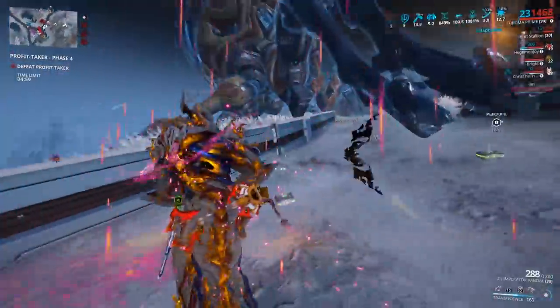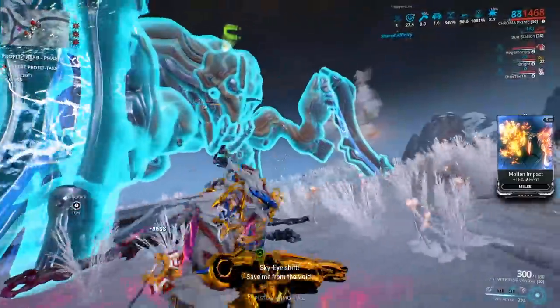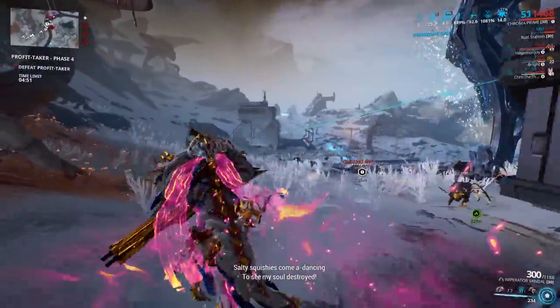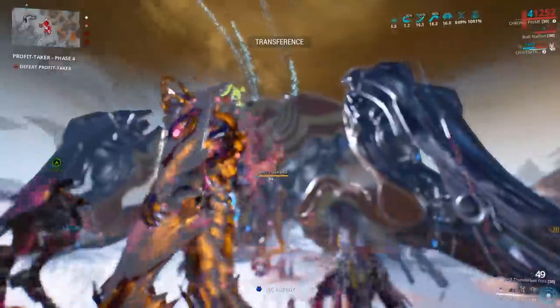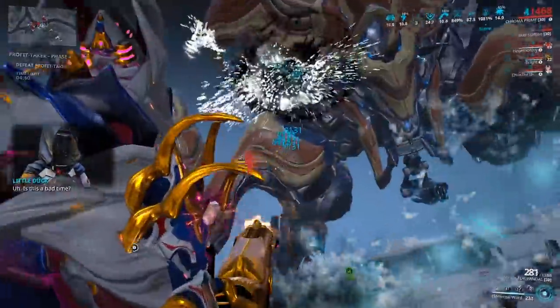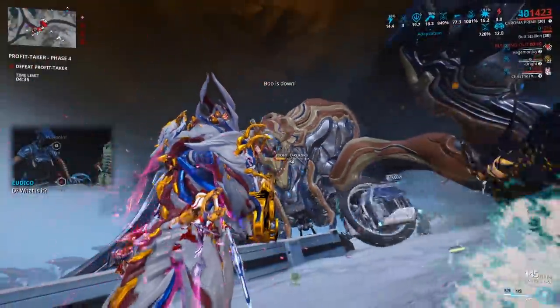Your operator plays a role in the fight as well. You need to damage the shields with a specific element or physical damage type, indicated at the top of the Profit Taker's head. If you don't have the required damage type, switch into your operator and damage her with your amp to change it to a new one. Once shields are depleted, deploy your arch gun and damage the limbs and head. Destroy the pylons, and that's basically the fight.